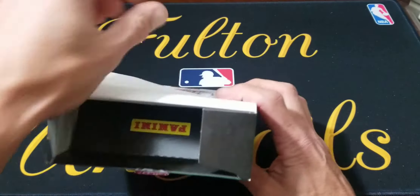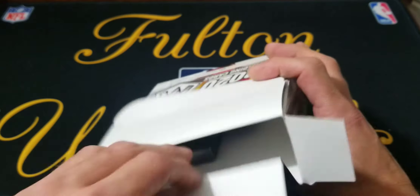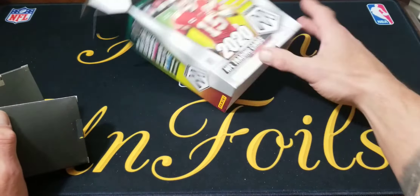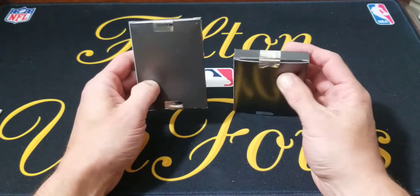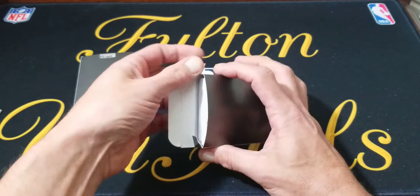Inside here, a little disappointing the way these are packaged — it's just your two little boxes flopping around in there. Here we go, we'll get that out of the way. Here are our two boxes. Here's box number one — we're going to open it up. We're going to be looking for our blues and the rookies, and maybe a pink if we're super lucky.